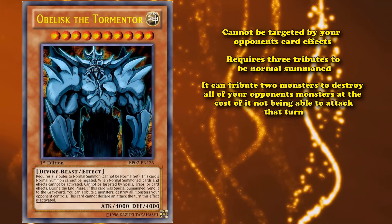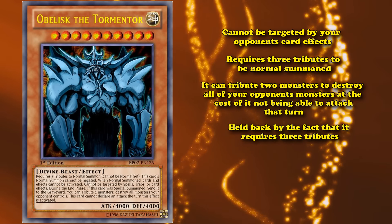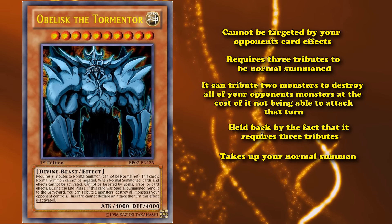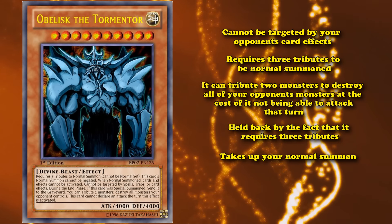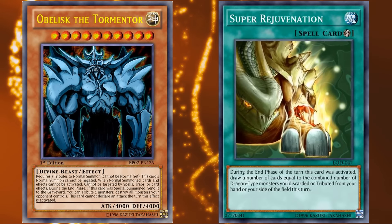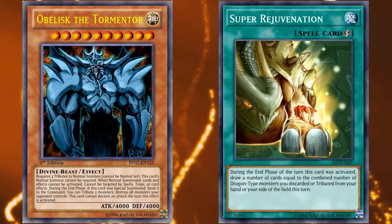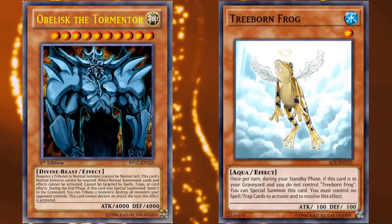So all of this is pretty good stuff, but it's generally held back by the fact that it requires three tributes, and takes up your normal summon at that. Although full power Dragon Rulers didn't really need their normal summon, and could easily spit out enough monsters to get out both this card, and fulfill the requirements for its effect to tribute two monsters to destroy all of your opponent's monsters. And then there was very little enemy Dragon Ruler decks could do to stop Obelisk, except bring out their own. Obelisk also saw occasional play in Frog Monarch decks.